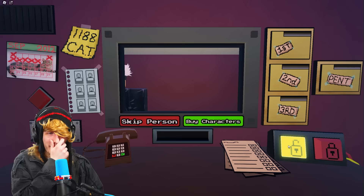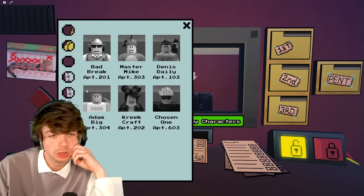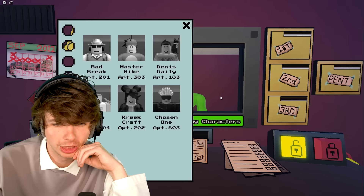Mr. Jujitsu Kaisen himself — the Chosen One! ID checks out, comes from his job as a sorcerer. Let him in, let him through.